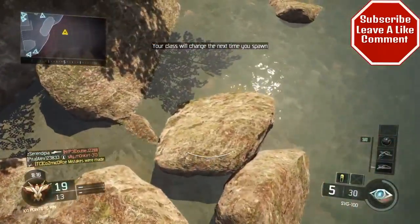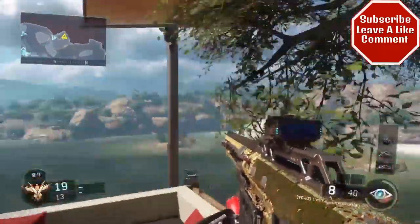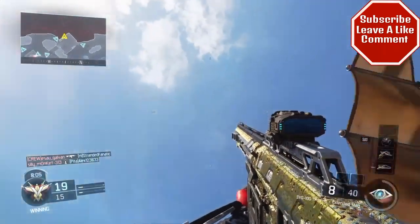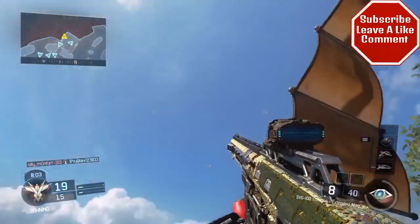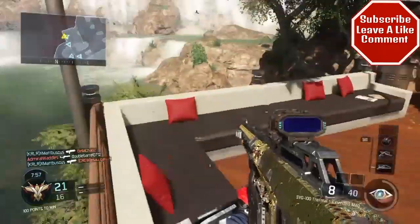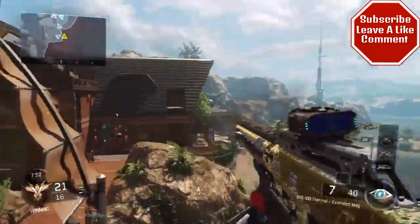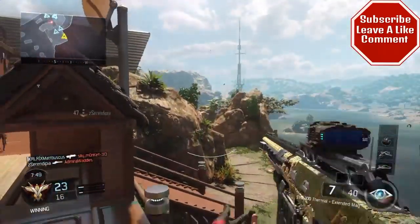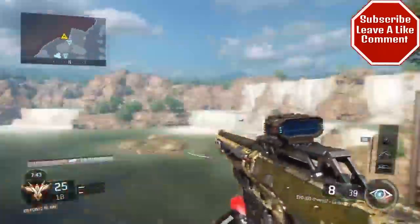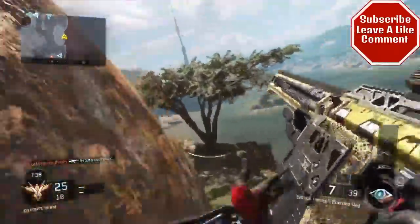Now let's go to the SVG, the last sniper. The SVG looks weird — you can't really see the diamonds that well, but you can see the gold plating on the side. It doesn't even look right. I don't even like the SVG. It kind of bothers me that the diamonds on the side have two different-looking colors. But whatever — what's your favorite sniper with a diamond camo?